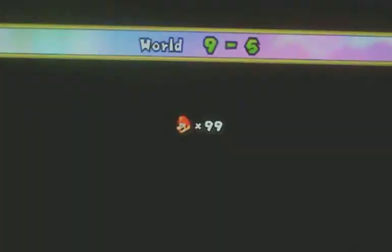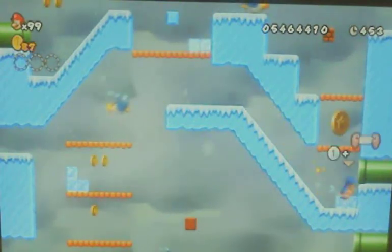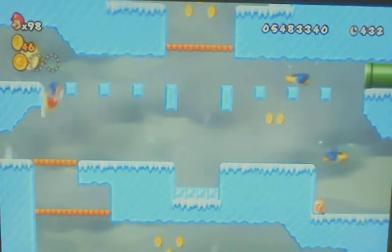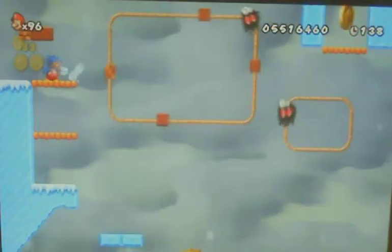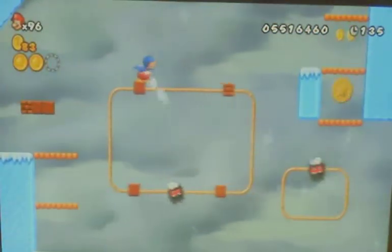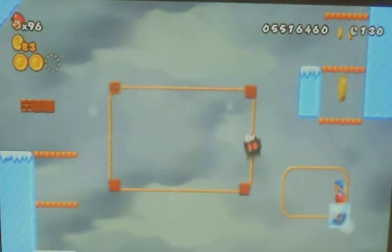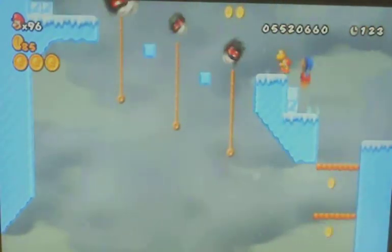9-5 has another three Star Coins for you to find. The first one can be obtained by going down where the penguins come out of instead of going up the stage like normal. The second Star Coin — just do this simple wall jump and it's yours. And the third Star Coin took forever — basically you want to freeze this fuzzy and then go on it. It's a lot harder than it sounds, and good luck with that.